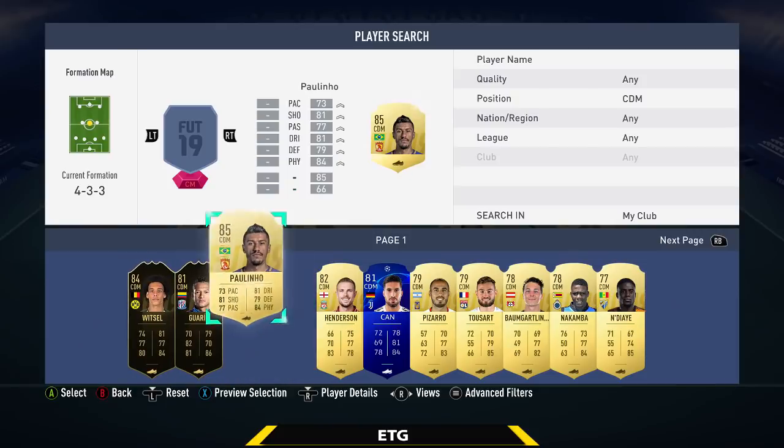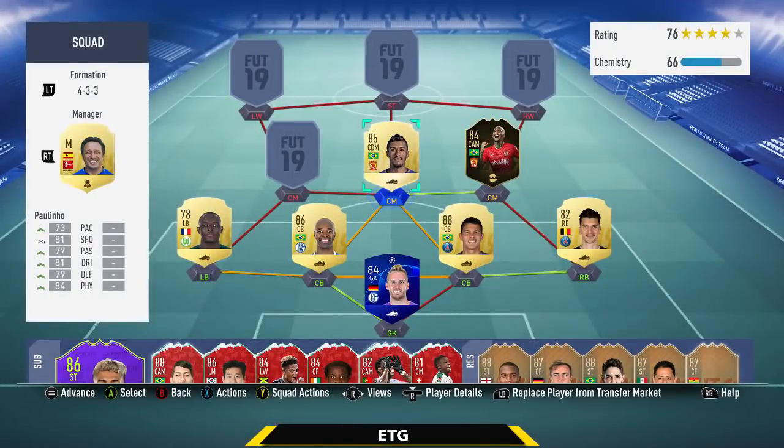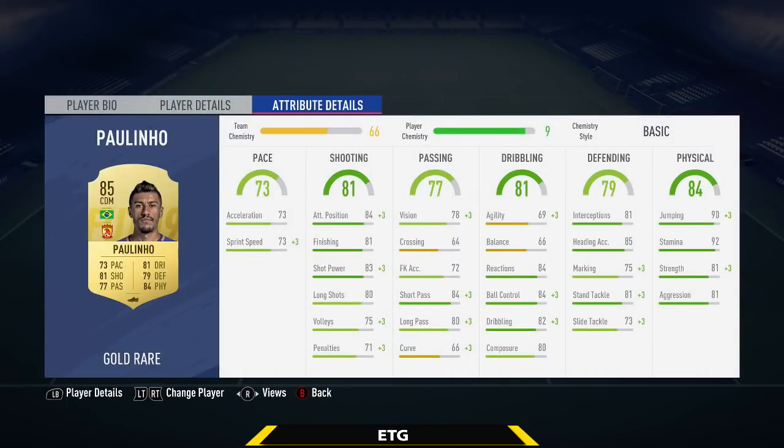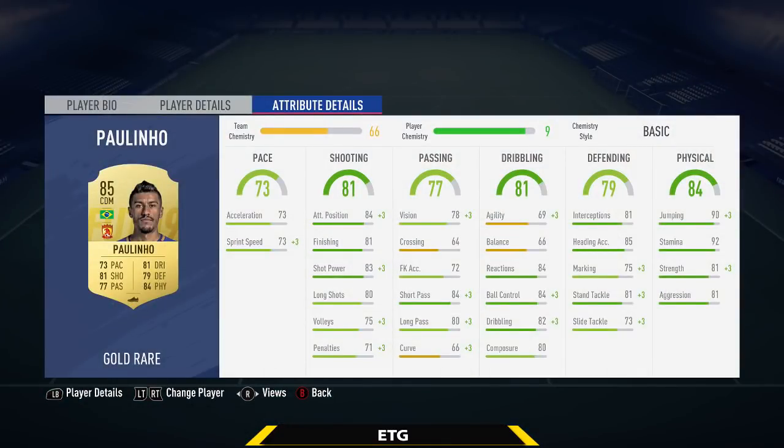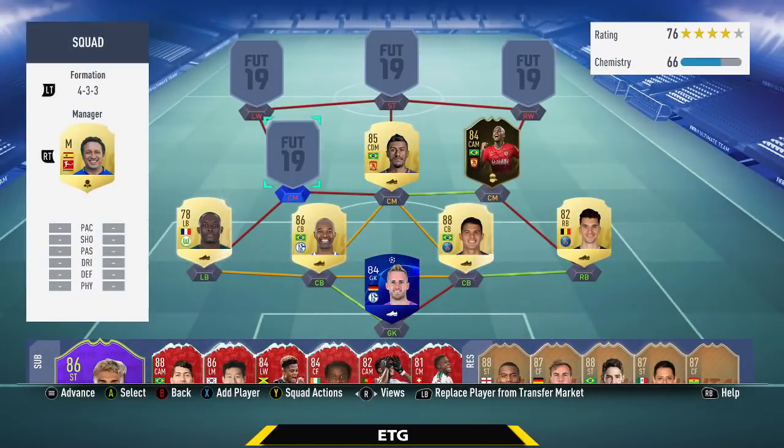The center mid in the middle is going to be Paulinho, who gets a perfect link. He has every stat above 70 — 81 shooting, 84 physical, high-high work rates with 92 stamina, so he's everywhere on the field and never gets tired. Also 81 finishing, 84 ball control, 90 jumping, 81 strength, 81 aggression. A really balanced player, only about 10k.